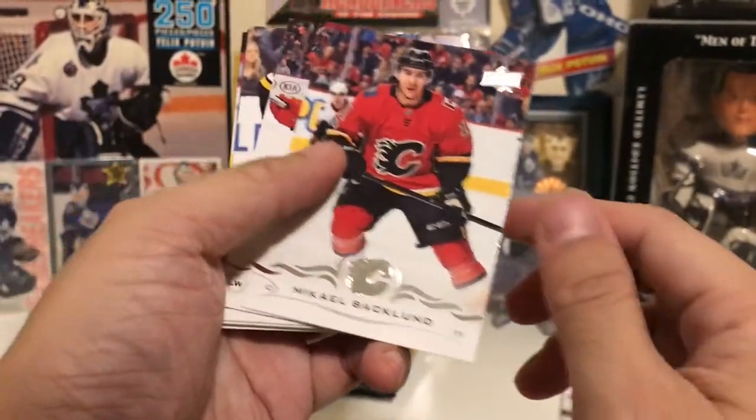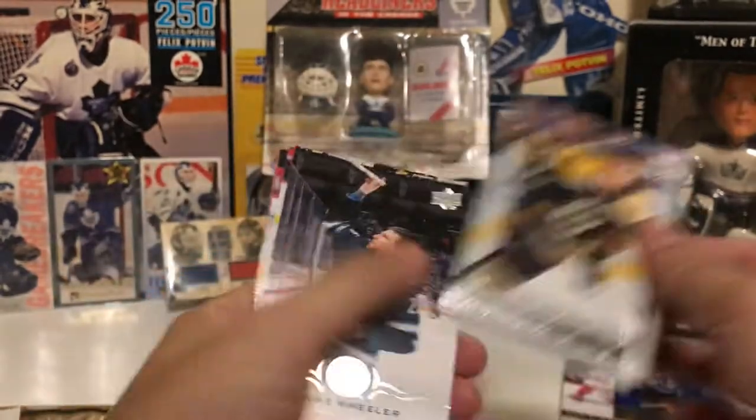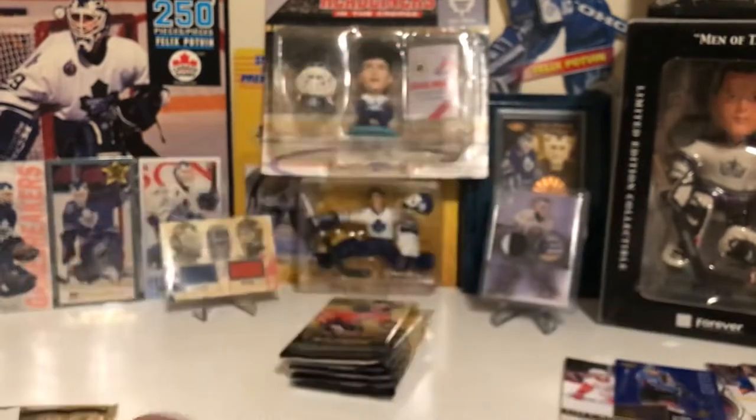We pull here: Nick Foligno, Mikael Backlund, Miles Wood, Ryan Donato — that's our second young gun — Blake Wheeler, Fleury, Getzlaf, and Shabot.